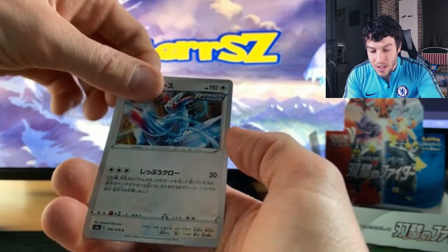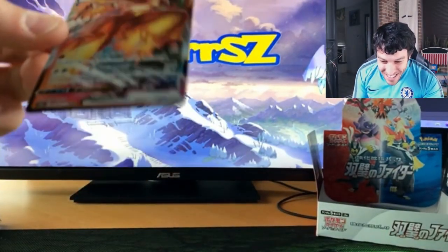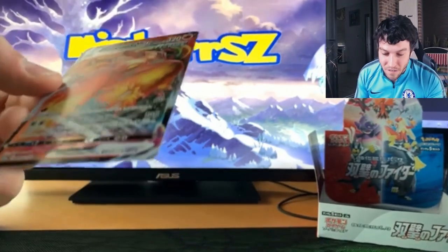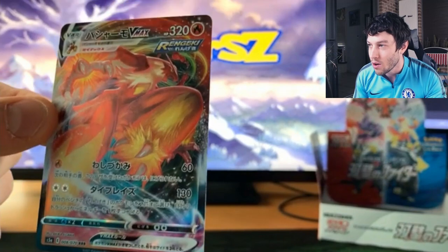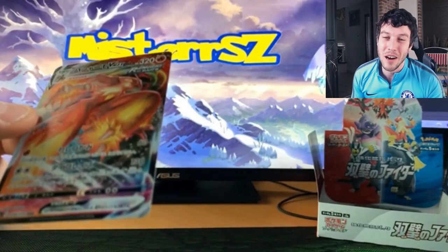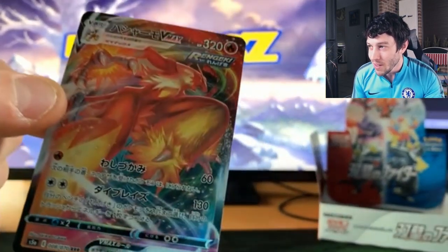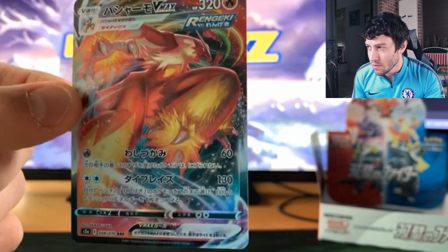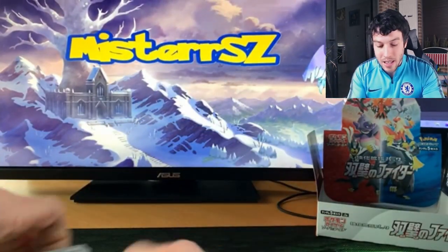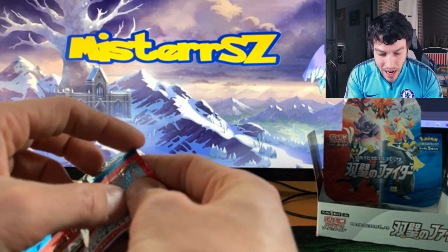Diglett... oh, another Zangoose card... Petaloop... oh my god! The second Blaziken card of this set has been pulled — the VMAX Blaziken card! We've got two Blazikens now. I spoiled something from the first one — if you haven't checked out part one, definitely do, as we pulled one of the other Blaziken cards in part one. This is the VMAX card though, which is amazing. Pack number four down — jumping into pack number five.